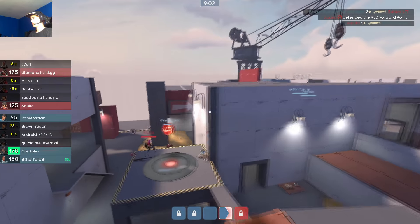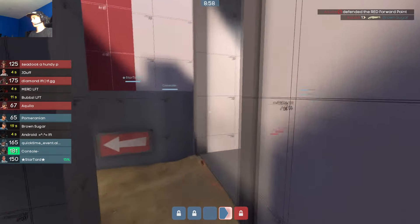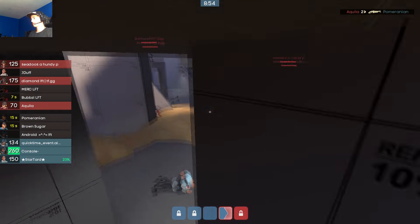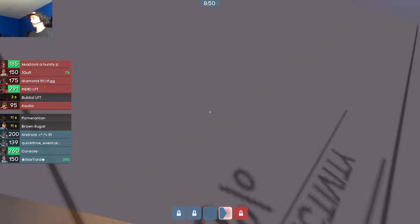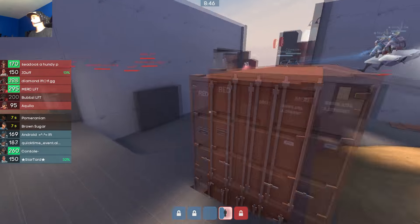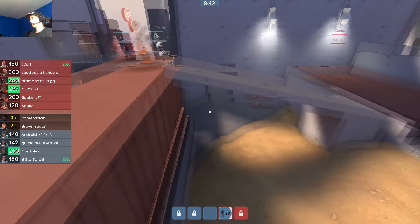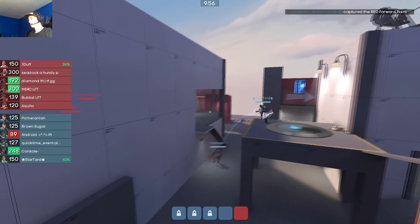Super cool map — a lot of connectors to approach the fight from. You can go through the right area, and the left area has got a lot of opportunities too. You can walk over the ramp, jump from under here, or do a far-left flank. Really cool — a lot of entrances, but not too many.